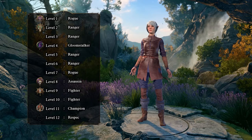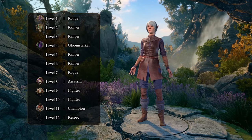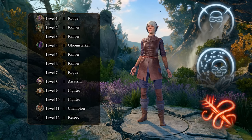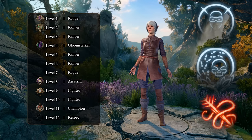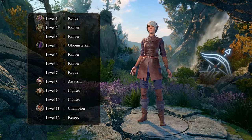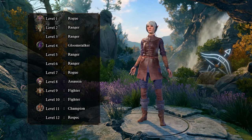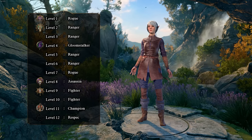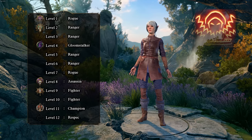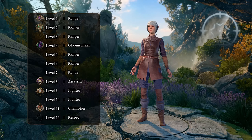For levels 2 to 6, we multiclass into ranger. The finer details of this build, such as your ranger favored enemy, natural explorer, and spell choices are all up to you and what you want. The exception, of course, being your fighting style, which you acquire at level 3 — for this, you will choose the archery fighting style. At level 4, we take the subclass Gloomstalker, granting us access to our Dread Ambusher bonus attack. And at level 5, we gain our feat, for which we will be taking Sharpshooter.